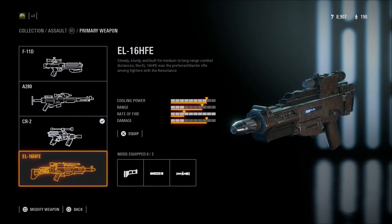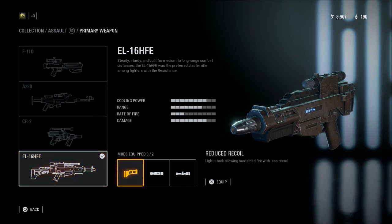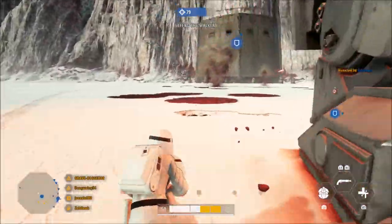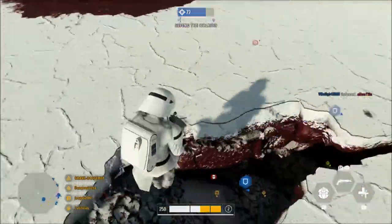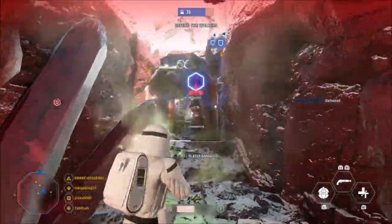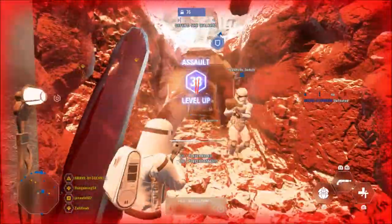The EL-16HFE is the long-range weapon. If you like to play long range, this is the gun to use — it has attachments that improve range and reduce recoil. It's very good on big maps where you're picking people off across the map or dealing with snipers. I like the EL only in certain situations, but some people prefer a slower single-shot style. It has very good overall stats but will overheat a little quickly, so keep that in mind.